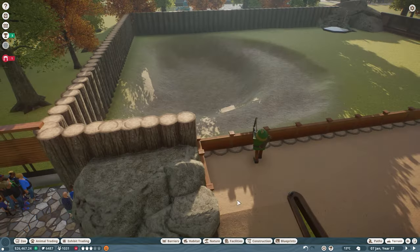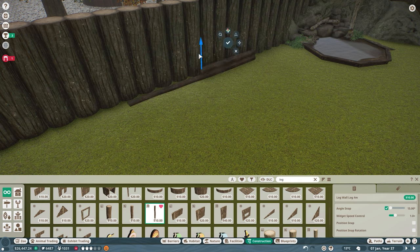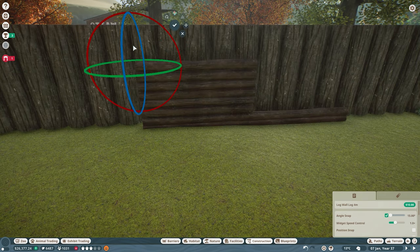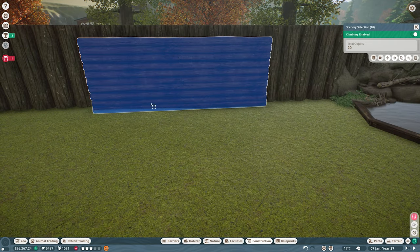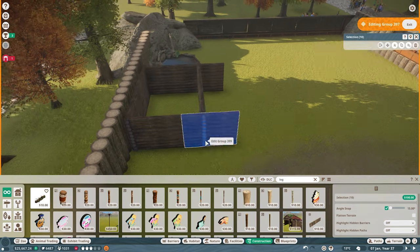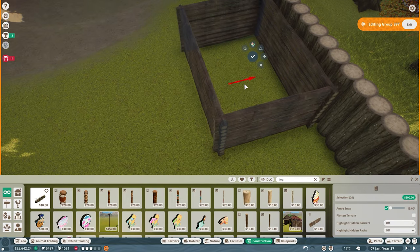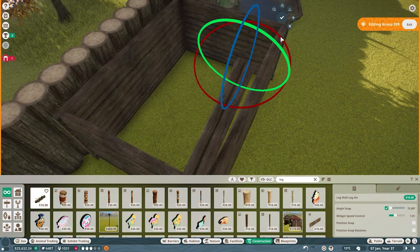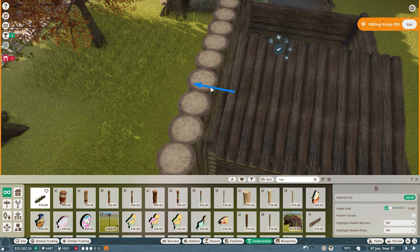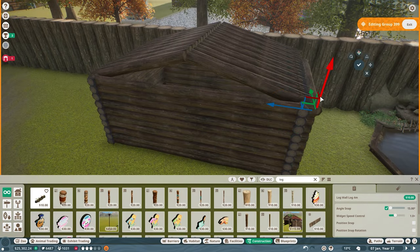I used the wood wall panel to make sure it was actually four meters — a handy little trick I've found over the last few months playing Planet Zoo. The entire theme for this beaver habitat is: where would you find them? For me, you'd find them in the wilderness near a source of water. So we put down the initial area for our small lake, and I thought the best way to incorporate it would be to make it almost like a woodcutter's cabin.